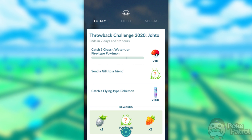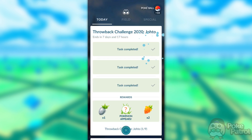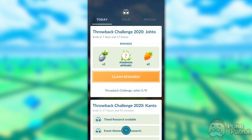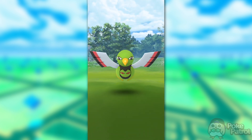Gligars and Skarmory are spawning as well, so there are plenty of Flying-types. Once you finish those tasks, you'll be rewarded with 10 Pokeballs, 500 Stardust, and an encounter with a Dunsparce, which can be shiny as of this event. After that encounter, the final rewards for this step are a Silver Pineap, 2 Golden Raspberries, and an encounter with a Xatu, which cannot be shiny unfortunately, but it's still a pretty cool Pokemon.